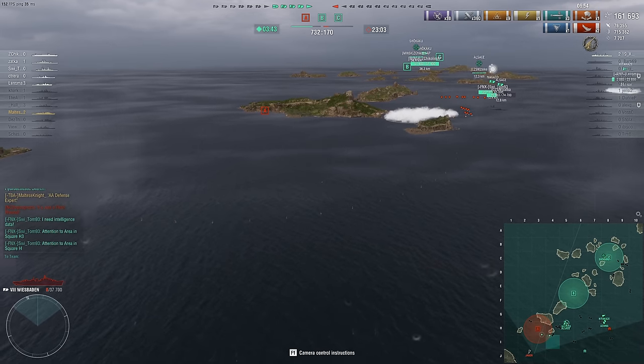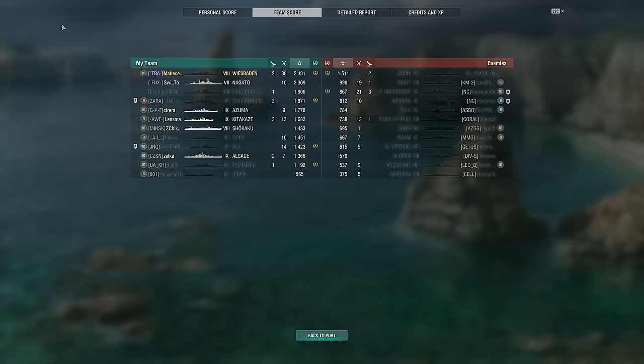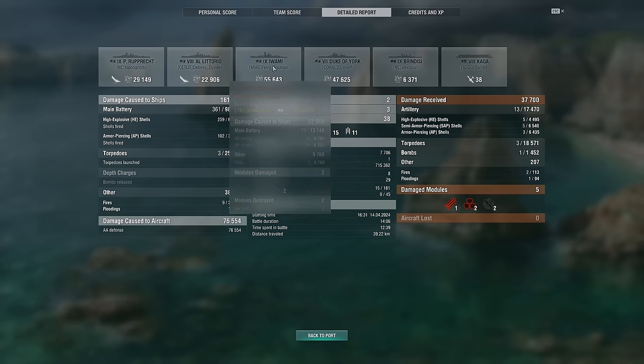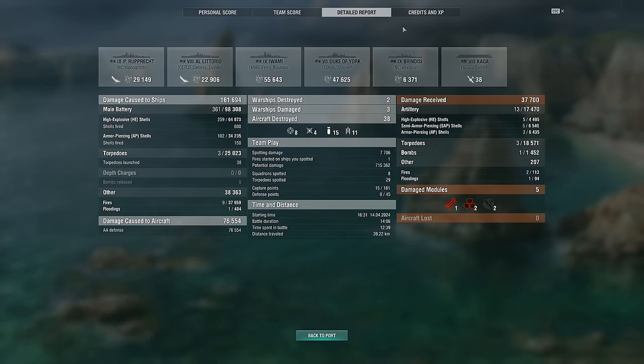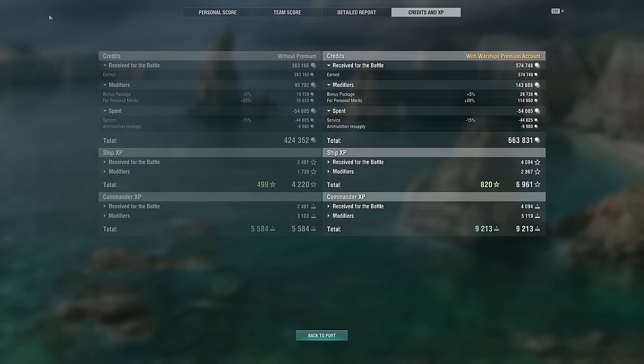We ended up doing 161k damage, 360 shell hits, 3 kills, 38 plane kills, 3 torp hits, and 9 fires. We got a Defense Expert achievement. We also got top of the team again, which is quite good. Detailed report: 29k on Ruprecht, 22k on Littorio, 55k on Iwami, 47k on Duke of York, and 6k on Brindisi. Most of the damage is from HE with fires, plus some AP damage. Credits and XP result shown.